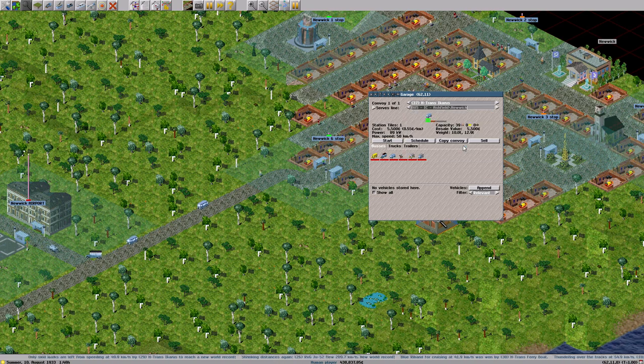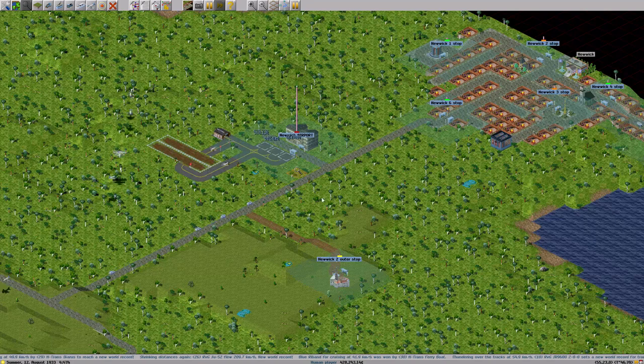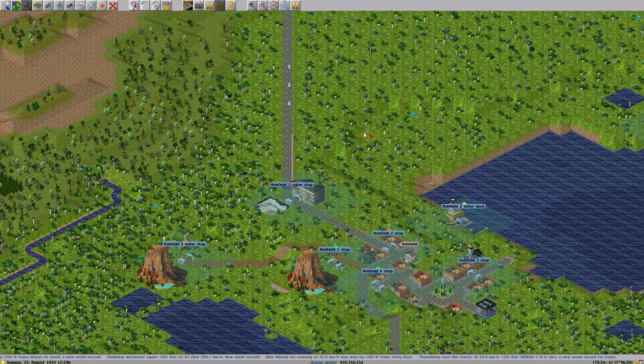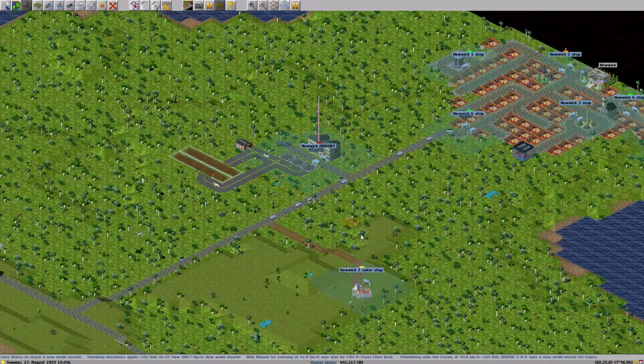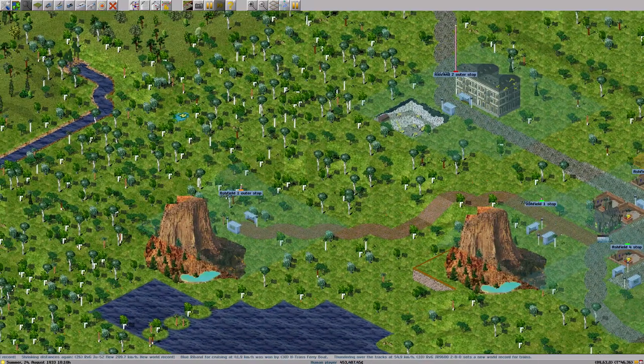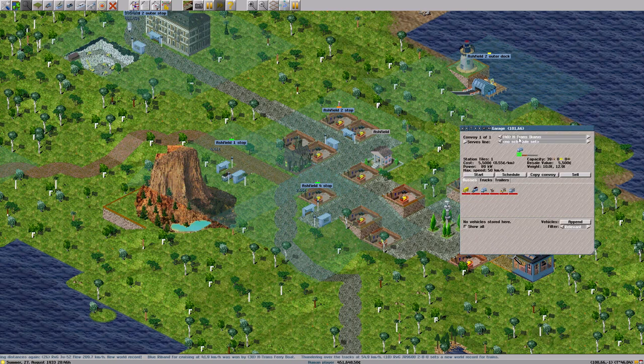Let's copy a couple of these buses and start them off — should get us some passengers going around. It seems not very good, but I am getting a lot of money, so that's not a problem. I think we need a new Ashfield bus line, so let's build a bus on the Ashfield mainline and start it.